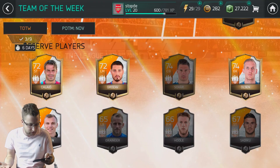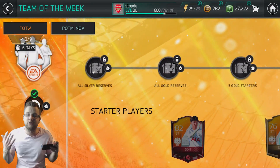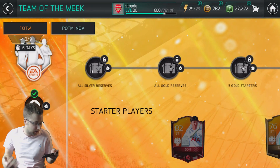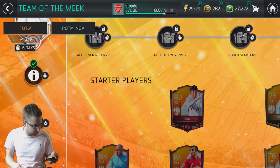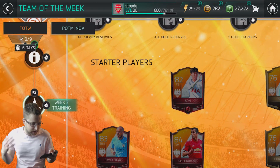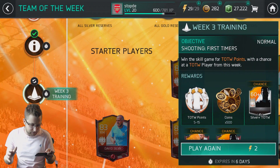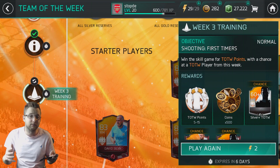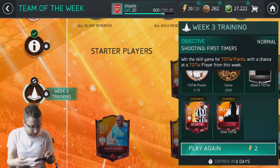So basically, these are all the different players you can collect, and it's going to change each week as new Teams of the Week come up. How do you get these players? You can get them from opening up packs, or you can get them from playing the live event. Every time you play it, it costs 2 energy and gets you 5 to 15 Team of the Week points, 500 coins, and a Silver Plus Team of the Week player. You grind through it and have a chance to get some of the elites.